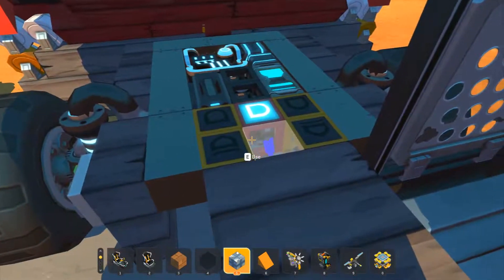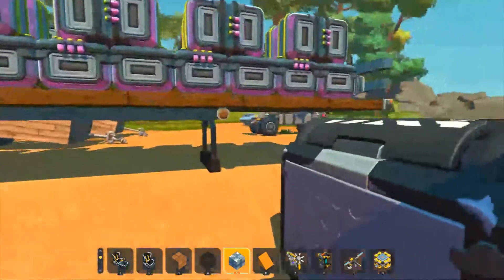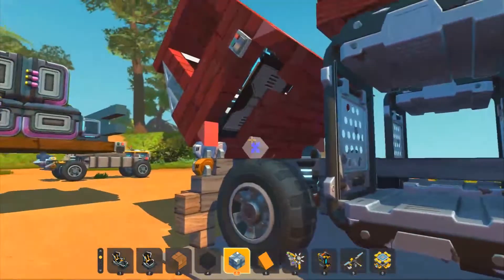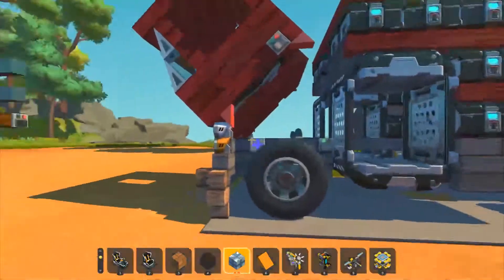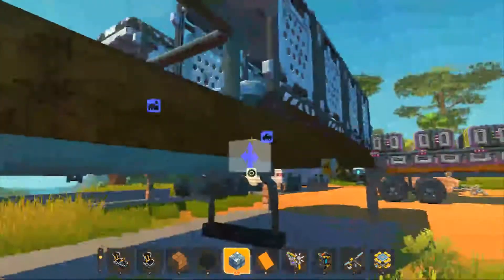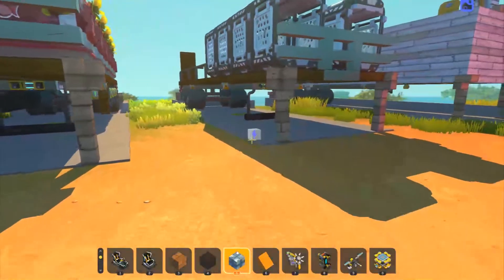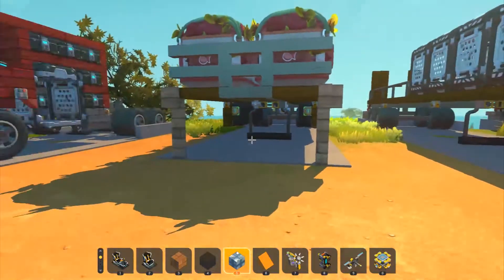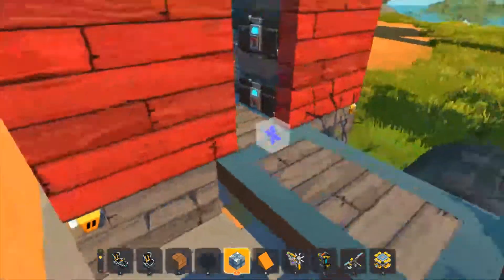I'm thinking of putting a pivot here with a couple of strings to limit it — I can explain when I actually build it — so it can have better articulation. Back to the resource canisters: I wanted to make sure I could swap them out without interference. So I just drive around, pick up the resources left behind, fill up the containers, swap them out until they're all full, and then head back to base and unload them.